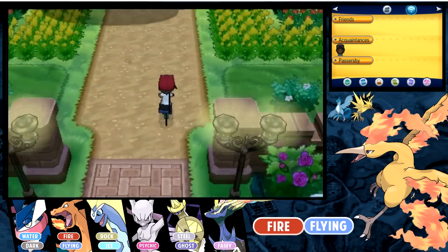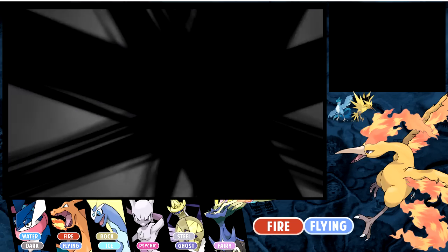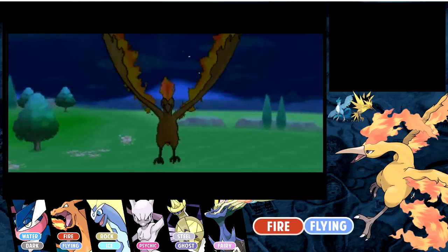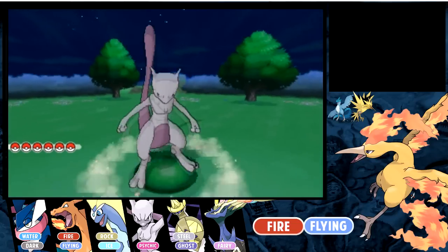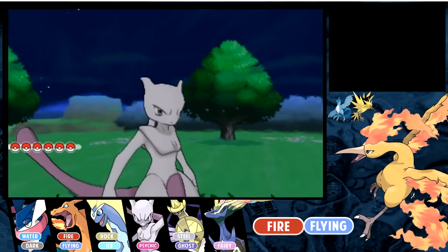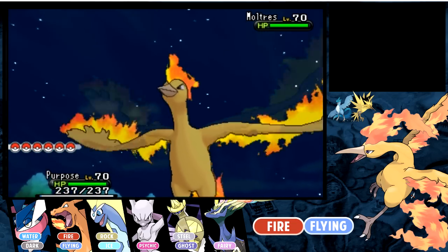To catch one of these birds, you're gonna have to run into them. Just like any roaming Legendary, their location changes each time you enter a new route, city, or just a new place. In previous games, each time you went to a different route, they would travel across the entire map. Unlike that, they actually go on a path in this game.